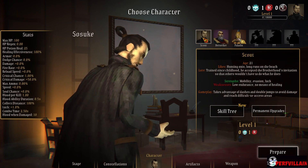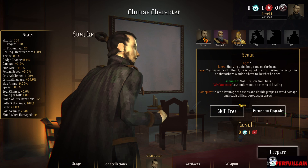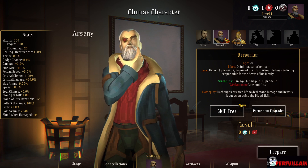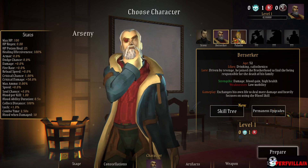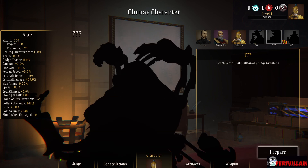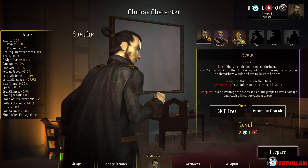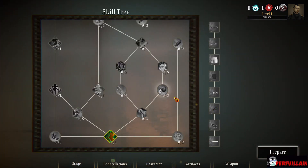We have different characters. Scout - mobility, evasion, luck. Paladin - long runs on the beach, damage, blood gain, low mobility. Paladin - low damage, low endurance, no means of healing. So we'll give this one a shot and see.